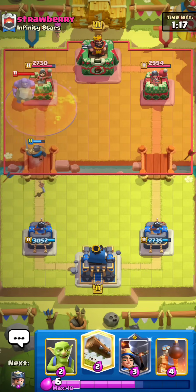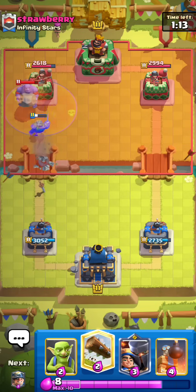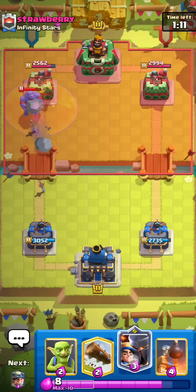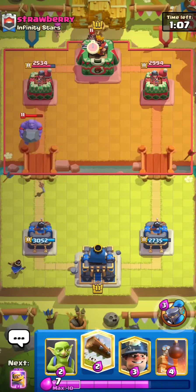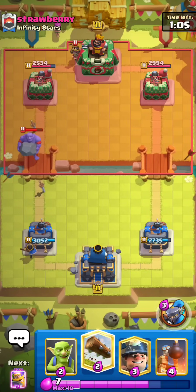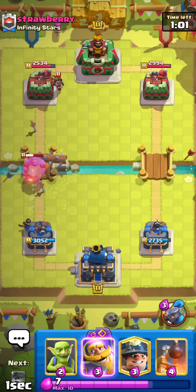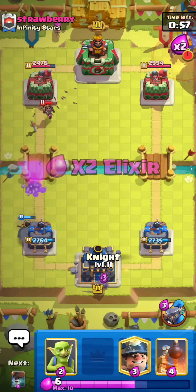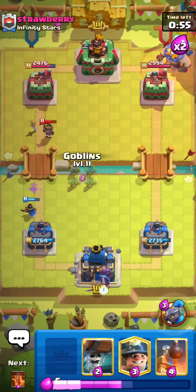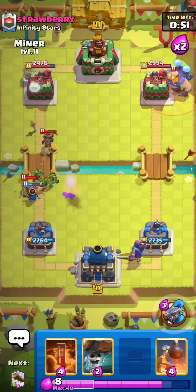Bowler comes down, I'll just poison it — that's the lane I want damage in anyways. Not the greatest Poison, but I'll take it. So we're against E-Giant again, which is pretty funny. I'll just LP at the back. I don't know if this is a good matchup — I think it's close to even-ish, but I feel like at a top level Miner should probably win. And I feel like you can say that about a lot of matchups for this deck. Even if there are some tough matchups, I feel like most of them Miner can beat, which is just ridiculous.